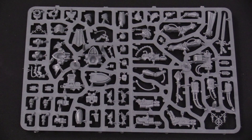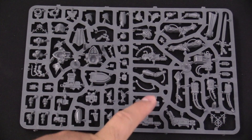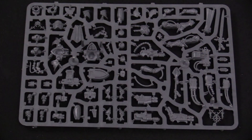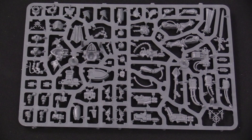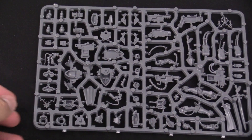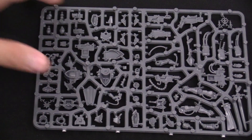On the first sprue you can see the sword in the upper corner, and down here you've got weapon options — multi-melta halves, the flamer option, and the heavy bolter. There are also ammo boxes and power cords for the various weapons. Flipping the sprue over, you can see various hollow parts, so it's not really set up for LED lighting, but it'd be fun if it were.